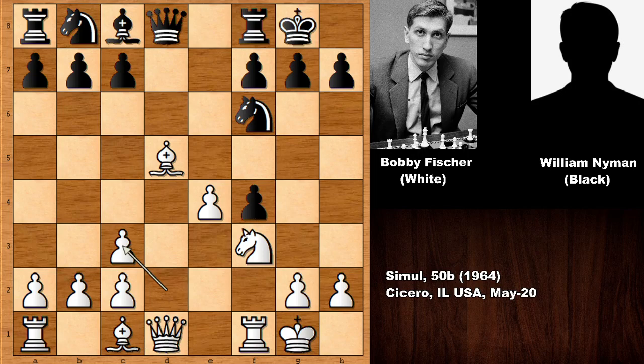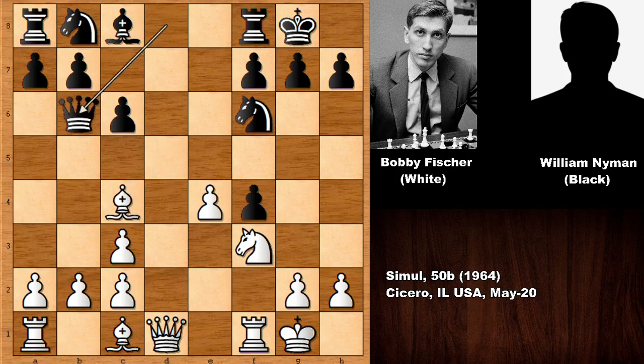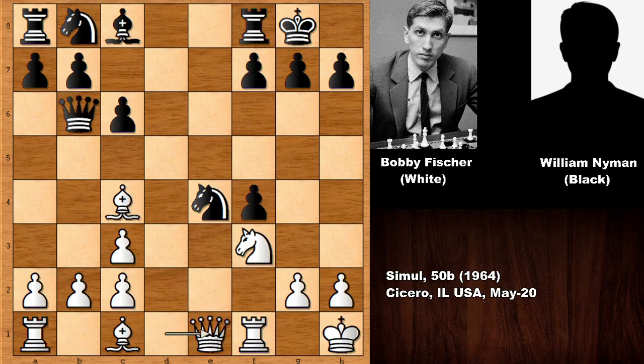Black made his calculations and pushed the pawn attacking the bishop. Fischer goes back with the bishop and then queen to b6 check. After moving the king, black captured the pawn with a tempo — so black is a pawn up and also threatening knight to f2, forking the king and the queen. Fischer calmly defended with queen to e1, defending on f2.